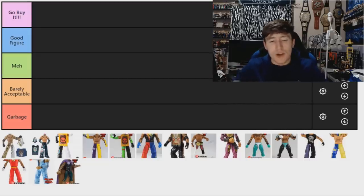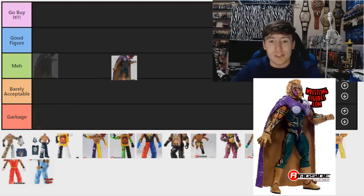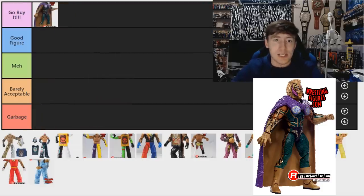Starting with the WrestleMania 35 two-pack, which featured two figures. You may be able to get it on eBay by itself, but I'd say get both since Samoa Joe in that pack is great. This figure is absolutely 'Go Buy It' — it's got so much detail and deco. The head sculpt may be a little big, but it looks so beautiful on the shelf. I have to put it at the top.